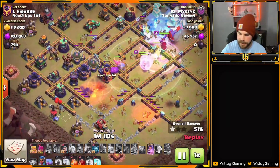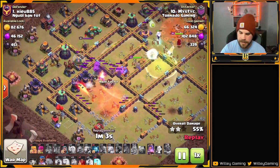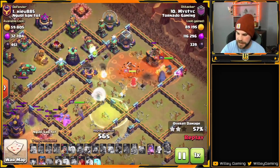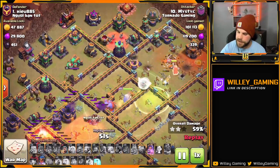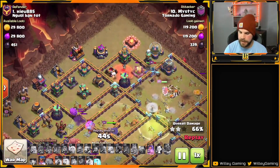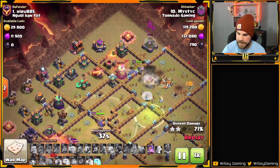The next Rage spell is down and the Warden's ability is used now. We have healers in the core keeping those Super Bowlers nice and healthy as they make their way through. The Flame Flinger made its way through the Eagle and is now working on the Multi, which the Super Bowlers helped take down. The Flame Flinger is going to get a few more buildings and then open up. Town Hall on the top side is secured, and the Arcee comes in to help out with Poison on the Enemy King.